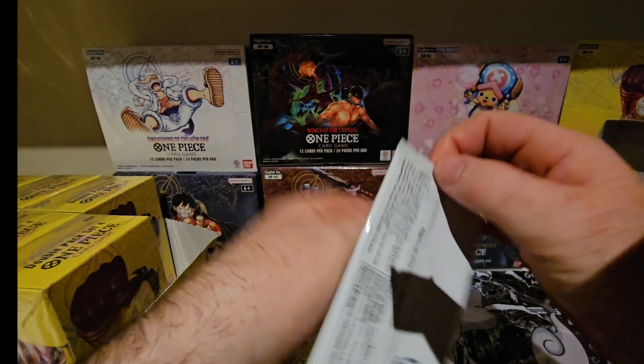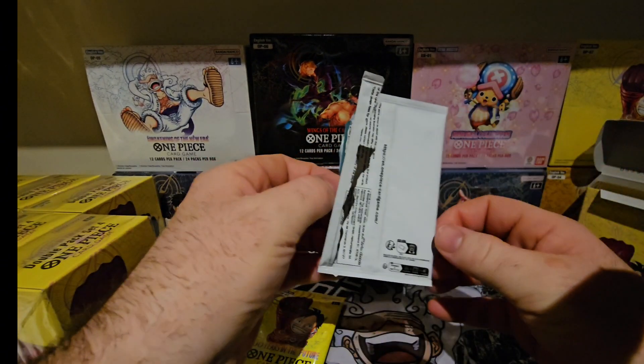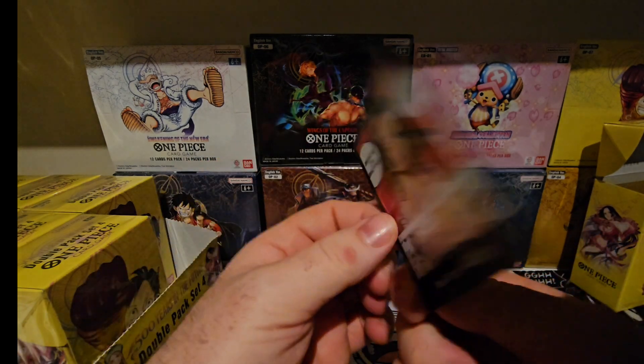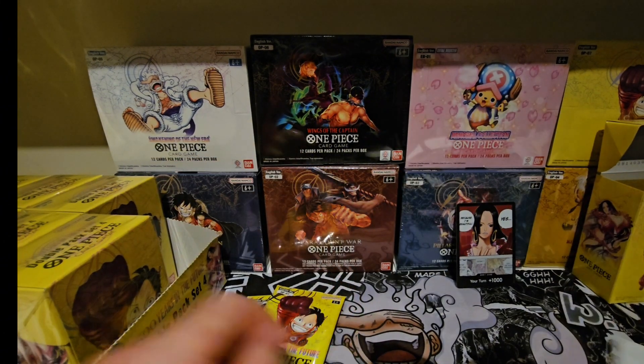We'll do the Don card first. Never really liked doing single card packs because sometimes when you're ripping down the side it bends. Anyway, what have we got? We have — ooh, the Boa Hancock. Very nice. Awesome.